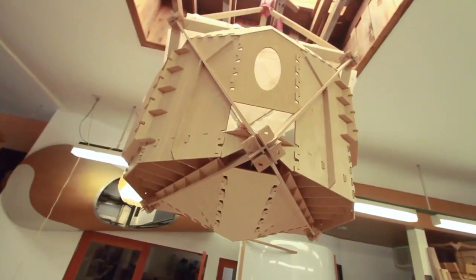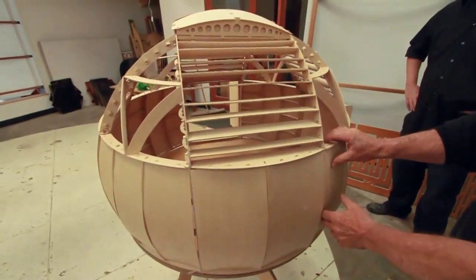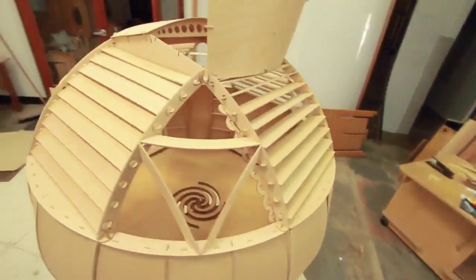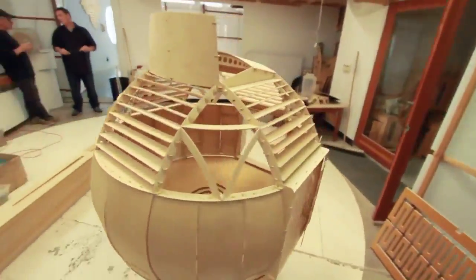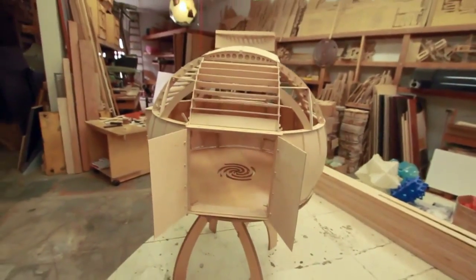Looking at the basic system of what the structure would be, I picked on using these curving plywood parts and slots. We build the model to test it out, and we build the model exactly the way we build the big thing — just scaled down at one-sixth scale. All of the parts fit very well. I was quite surprised that I made no mistakes in the shape of the surface panels.